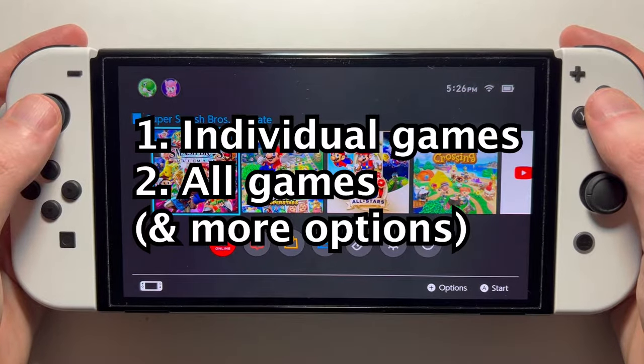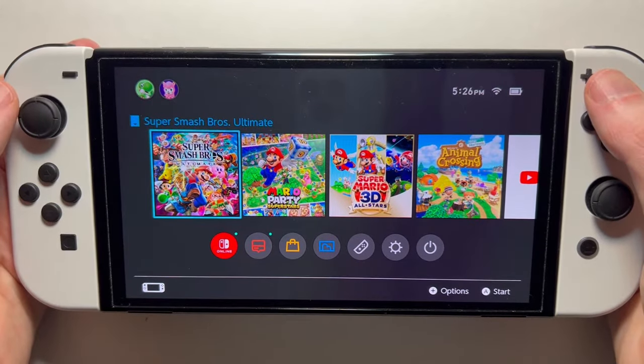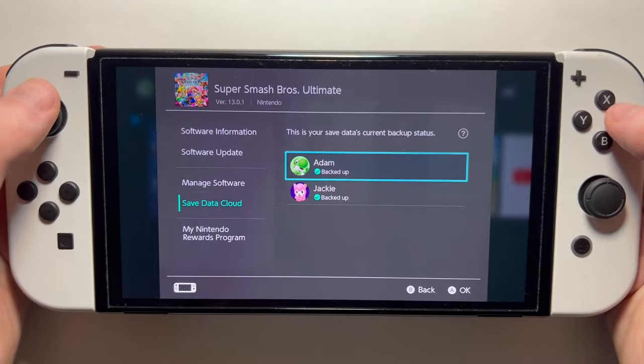Alright, so first I'll show you for each game individually, and then for all of them. For one game at a time, just press the plus or minus button, and then go to Save Data Cloud.